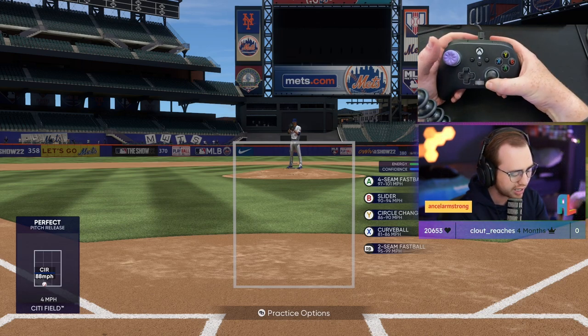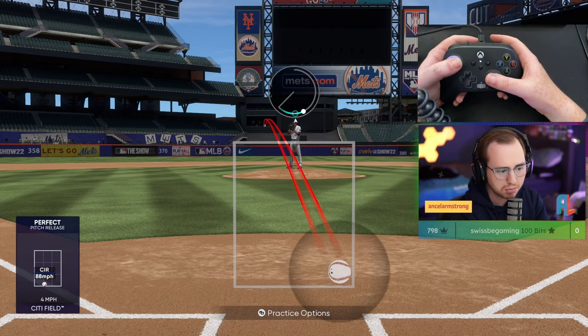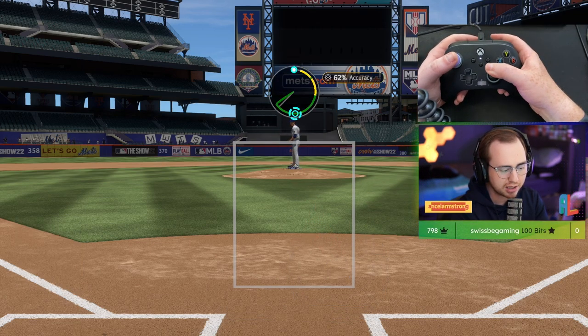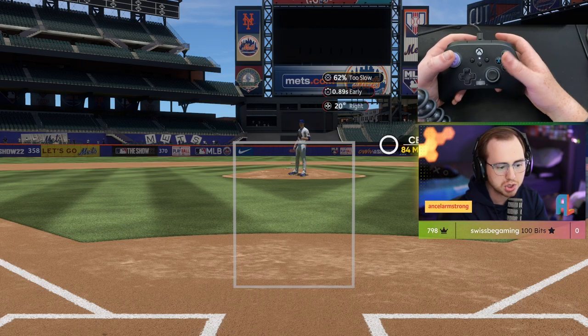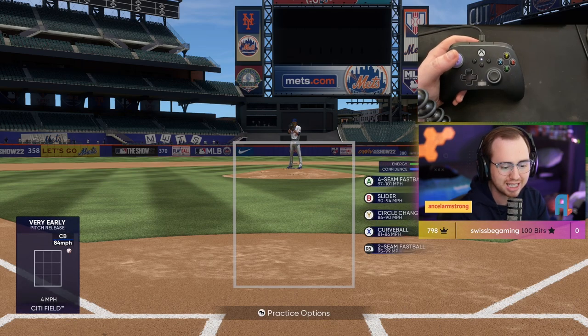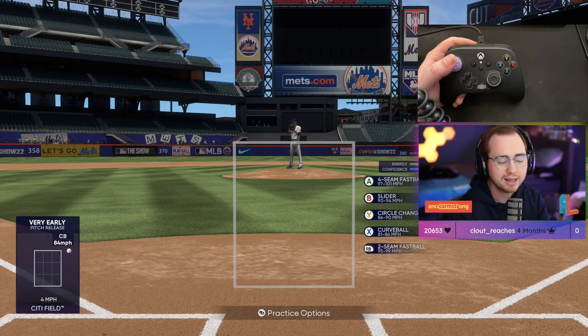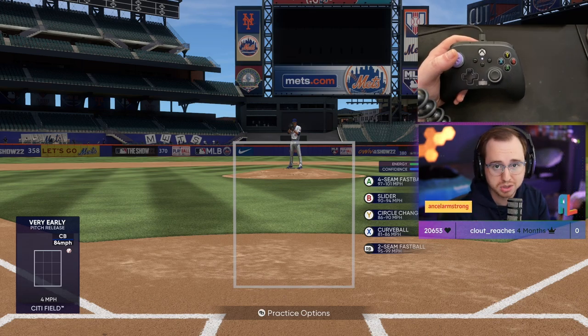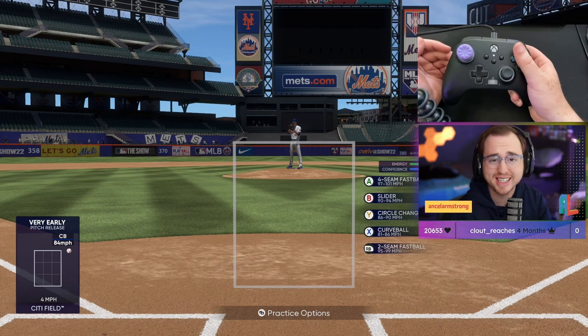For pitches with motions that work around the outside of the controller — like a curveball — just use the outer edge. I push the stick down as far as it goes and use the edge of the controller to make that motion. I don't have to be perfectly accurate; the edge of the controller makes the motion for me. That allows us to be a lot more accurate with those pitches.